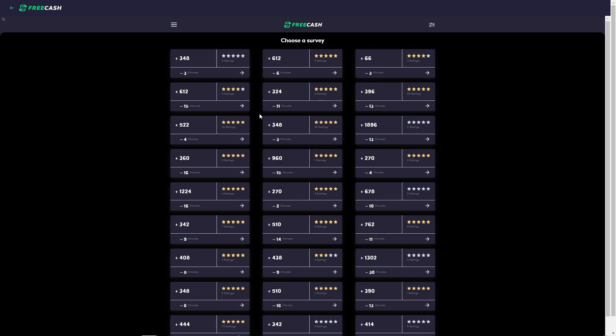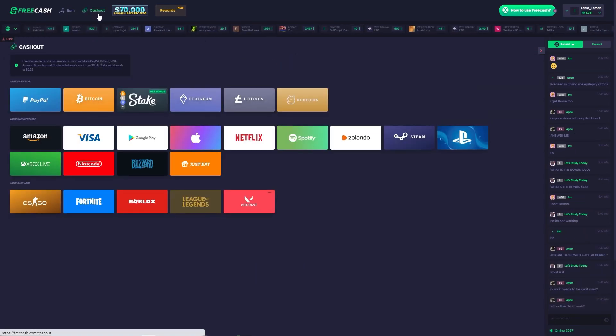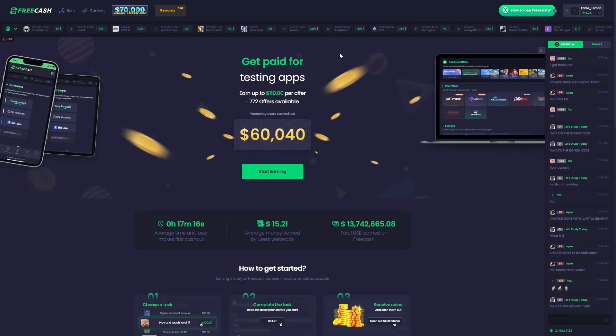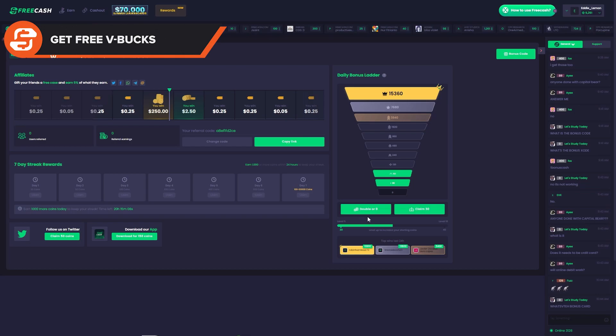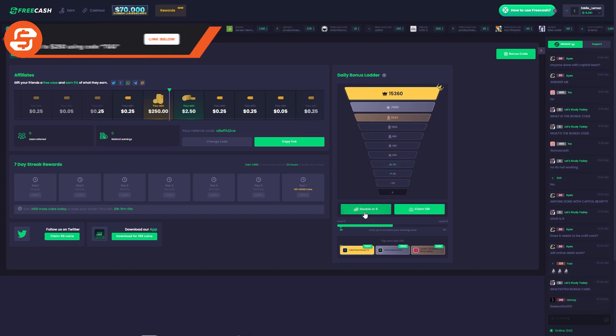Turning your FreeCash coins into those precious V-Bucks is a breeze too. Simply hit the Cash Out tab at the top of the page, then locate Fortnite at the bottom. After this, select the amount of V-Bucks you would like to take out, then withdraw. FreeCash is the easiest OfferWall website to use, and we at The Global Gaming are obsessed. So dive right in and start earning those V-Bucks with the FreeCash link below.